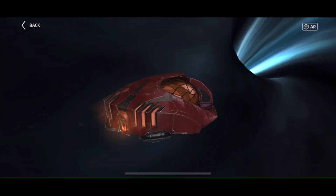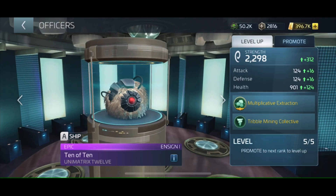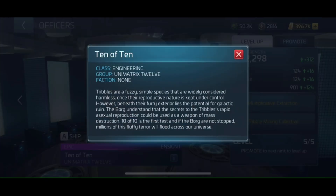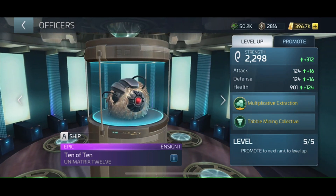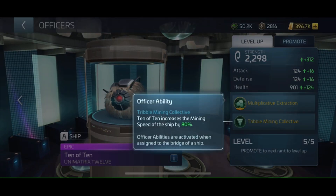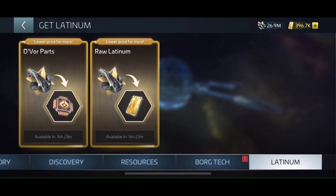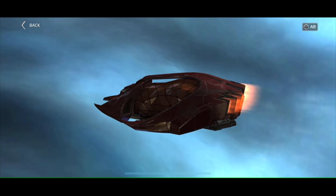Unlocking the Devor in the battle pass store is probably one of the first free purchases you should make. The second I'd recommend is the triple mining officer 10 of 10 — both make a killer combination, especially when mining Latinum. Once you have the Devor and maybe 10 of 10, you can begin mining Latinum. It'll be slow at first, but in the refinery's Latinum tab you have the choice of refining either Devor parts or Latinum. Don't refine Latinum immediately — it's important to have a fully functional Devor first. Mine Latinum and refine for Devor parts as much as possible, and only once you have all the parts you need should you refine Latinum.